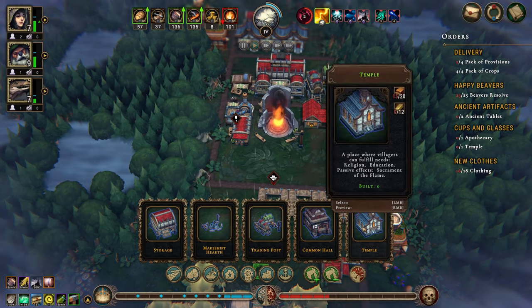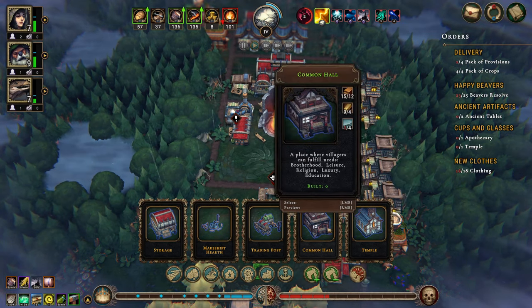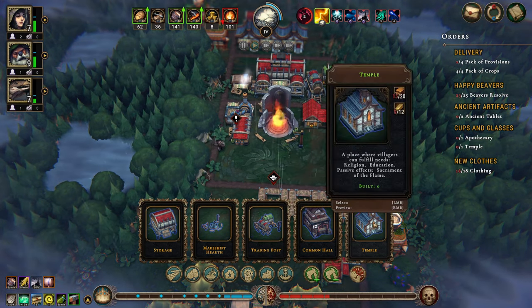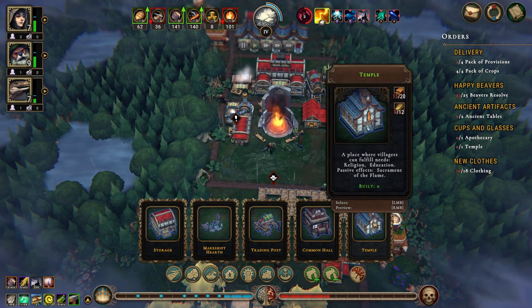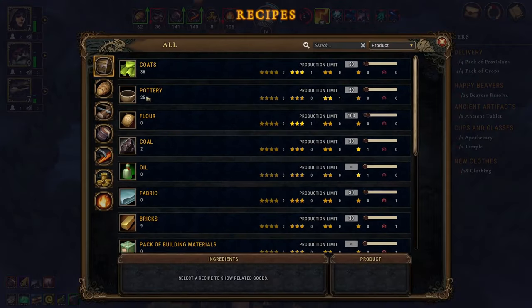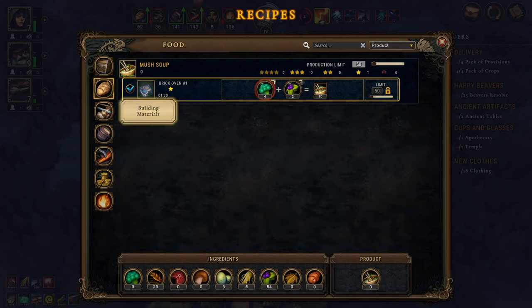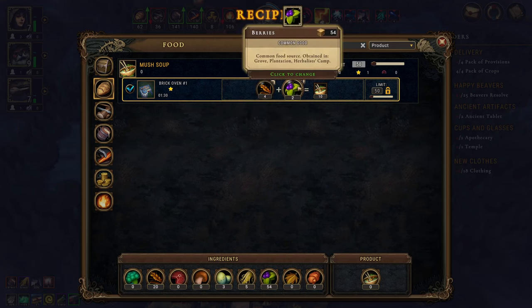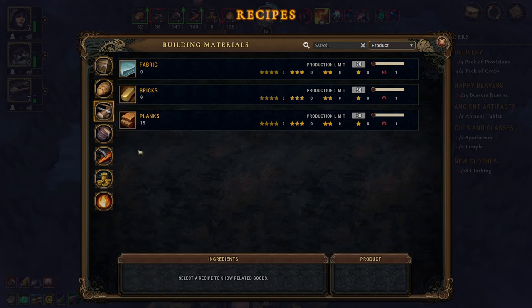I think we need a temple and a common hall. Let's have a look in here - the brick oven is doing mush soup which is fine. Let's do it from grain instead and from berries, that's fine. Building materials are okay.